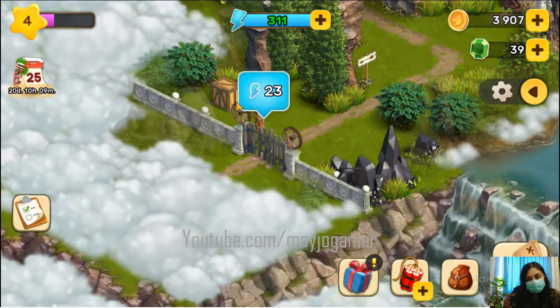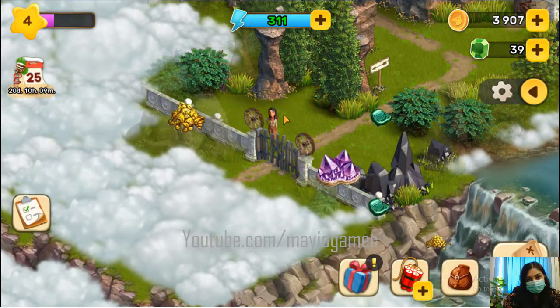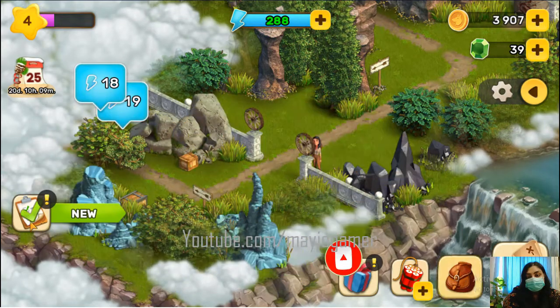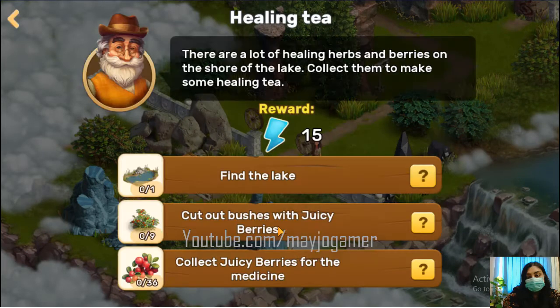Break the key to go to the lake — that's another task. I got so many beautiful precious stones. 23 energy will be used for the gate. My other task is done. First task: find the lake, cut out the bushes with juicy berries, then collect the juicy berries for the medicine.